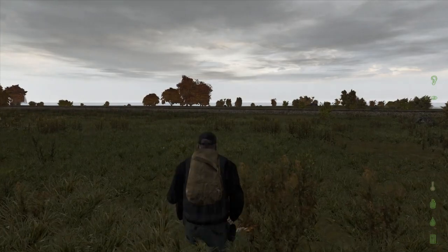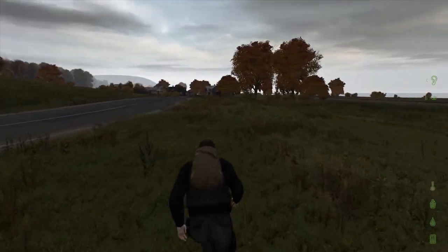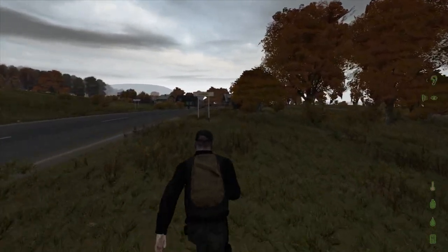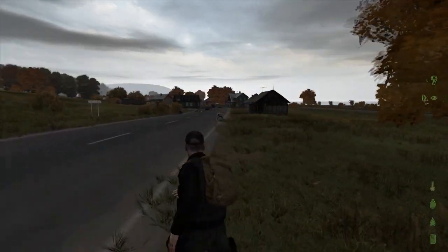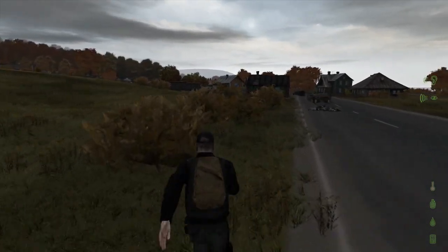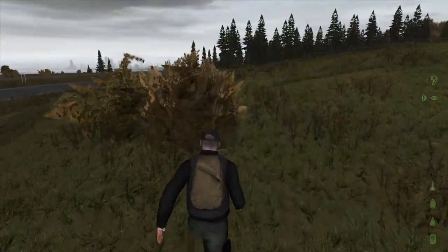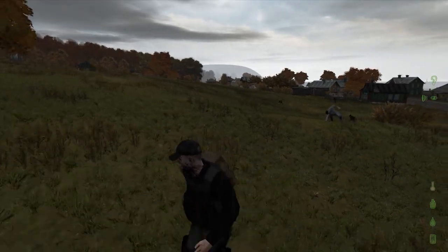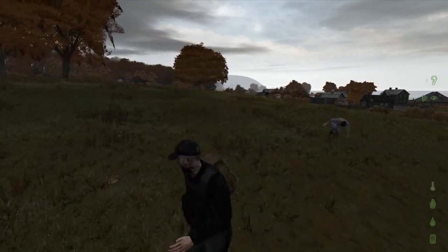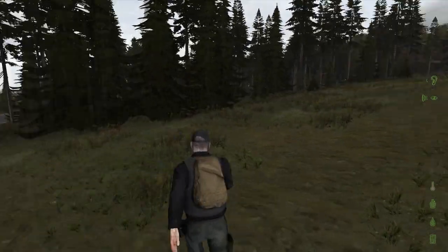Moving to the second part of this tutorial. I'm in Kaminka now and I want to show you part two of getting away from zombies. There's another trick I figured out — I've never seen anybody else do it or talk about it. Here is one of the main things I do; it helps tremendously. I have these zombies aggroed, and if you're near any pine trees, that is perfect.